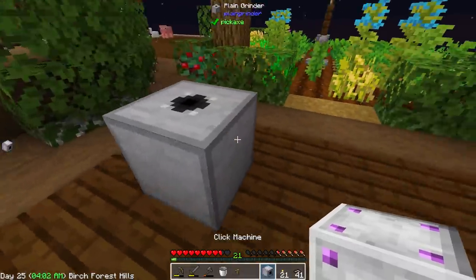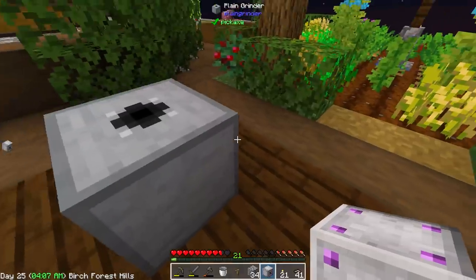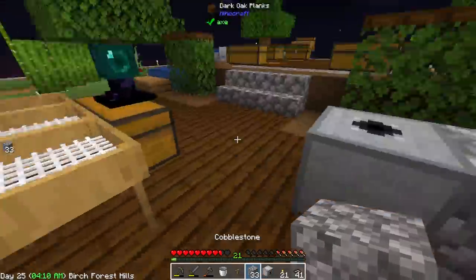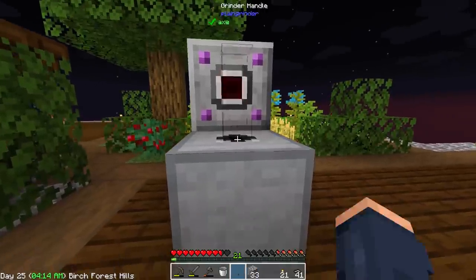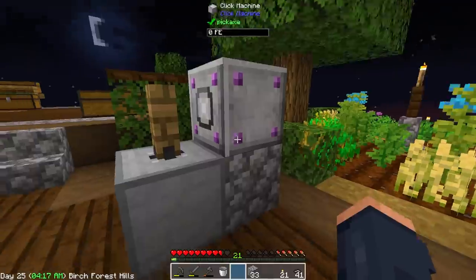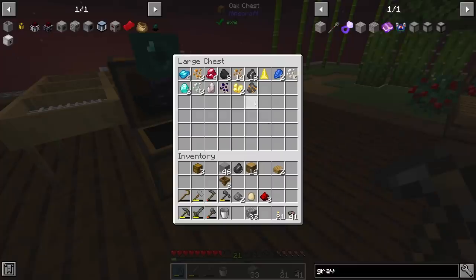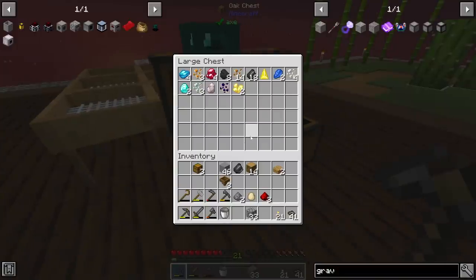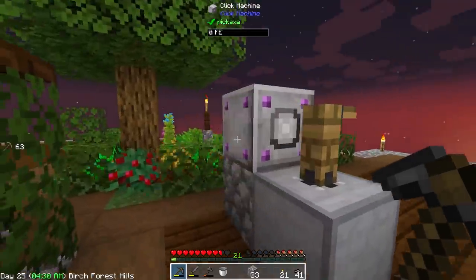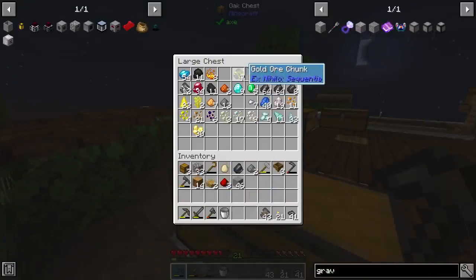I can still go ahead and place this down. It's just funny that this actually works. I'm more blown away by this, because that does work. Place this. There we go. Crank that up. I'm going to just leave it like that for now. And yeah, we can go ahead and throw things like our copper and stuff in there. I feel like I lost a bunch of copper. I guess I did lose my copper — somewhere along the lines my copper got yeeted somewhere. I don't know where, but it disappeared.